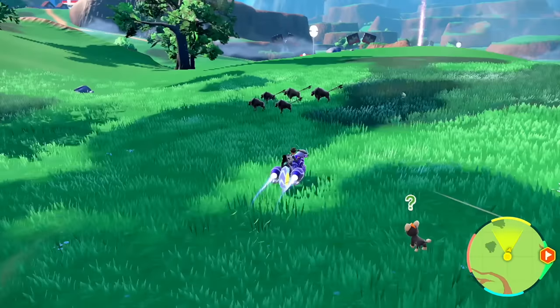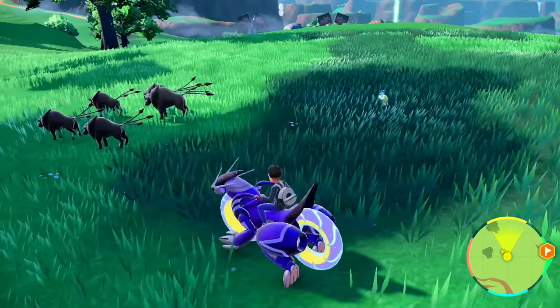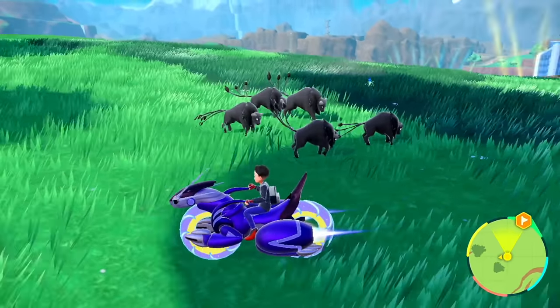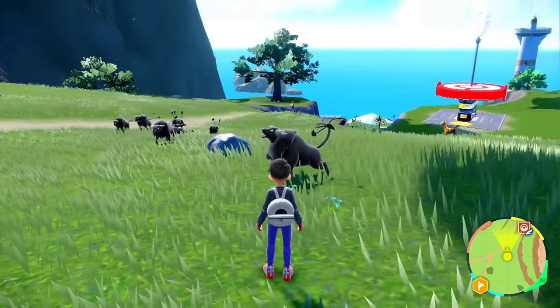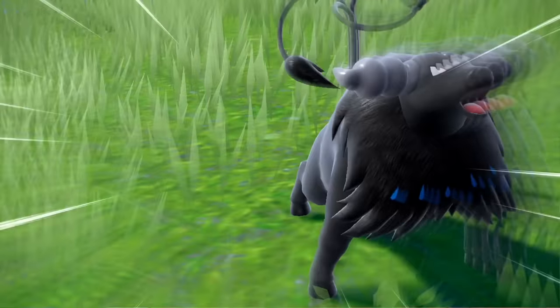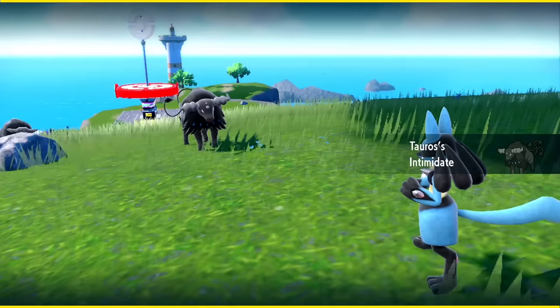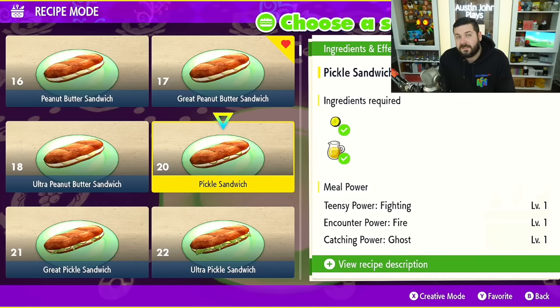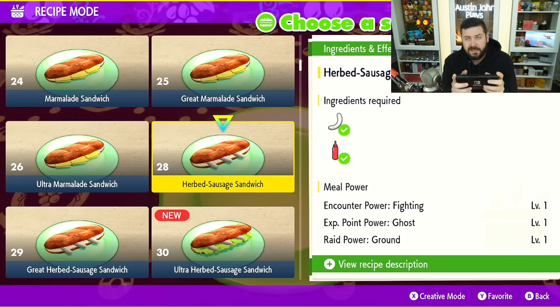Encounter Power Fire and Encounter Power Water may be very useful if you're trying to get your version-exclusive Paldean Tauros, who can only spawn as the leader of a pack. When you're doing that close inspection — staring at the bull's horns and mane to see if he's the special fire or water type — having more of them spawn may be worth it. There are also egg powers I glossed over, like Title Power, which makes it more likely to find Pokémon with titles.